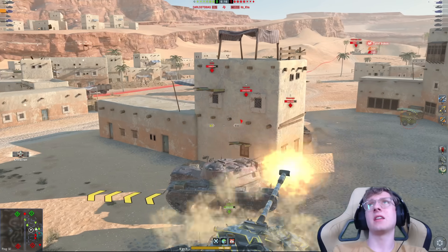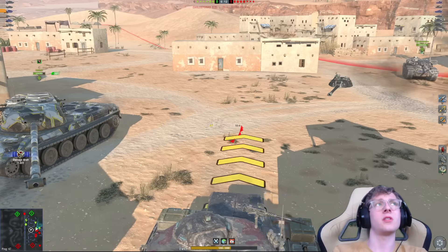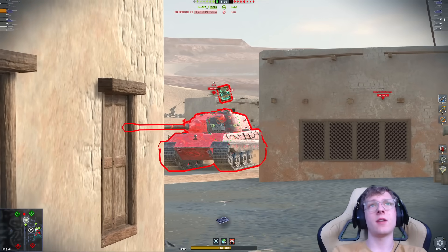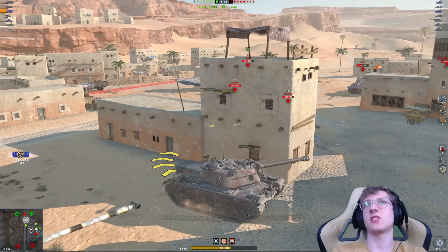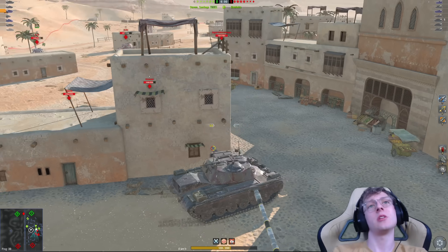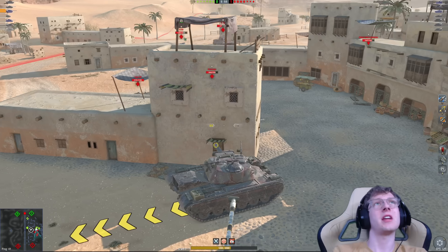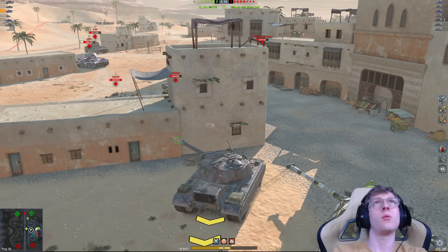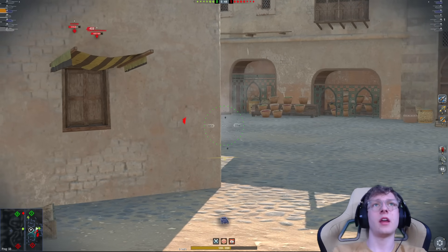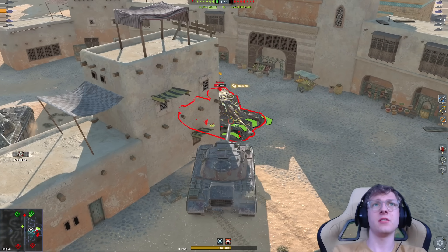That is a 183, and as we all know, I don't want to be shot by that, so we're not going to. We get one nice shell and the E75 is right here — a nice 600 into his tank. We are already up to 1,800 damage. I know for a fact that the 183 is poking again, so I have to be very, very careful. The Kron is poking again — 568 damage shell into the Kron.